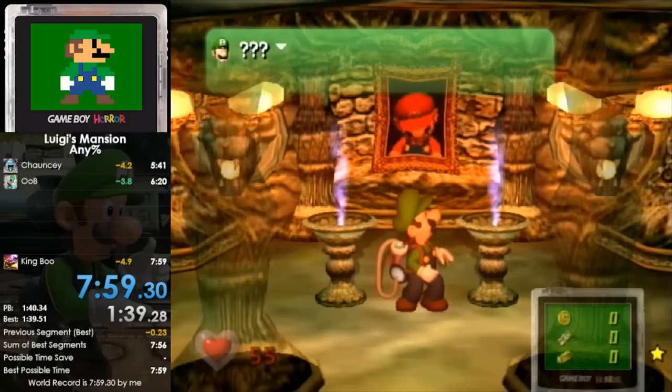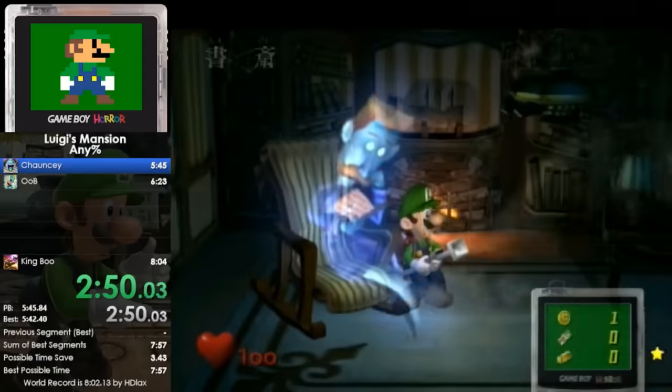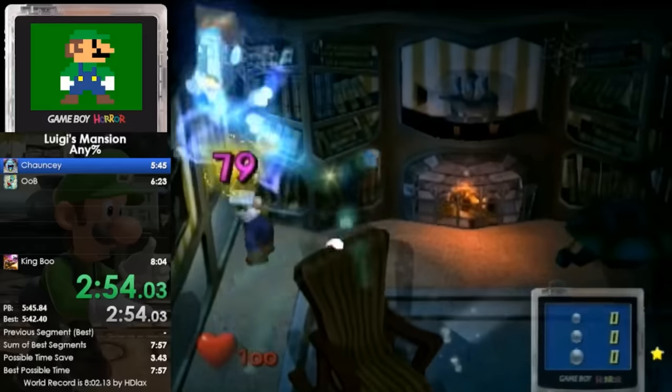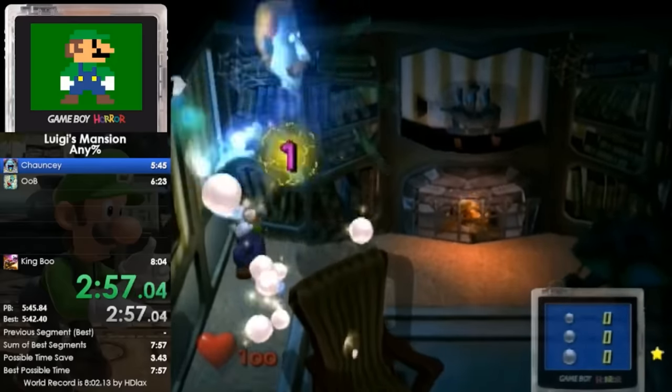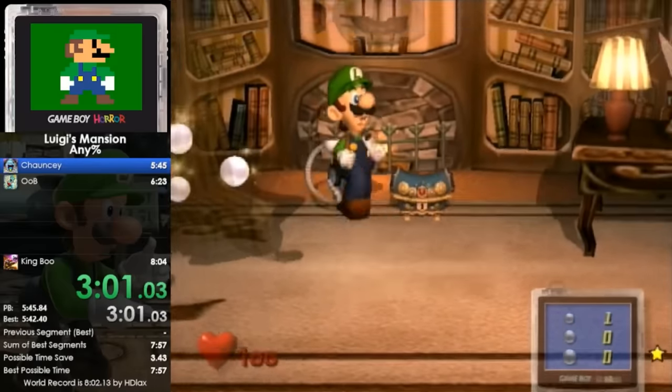He had done it. Pablo became the first person to beat Luigi's Mansion in under 8 minutes — the final minute barrier this category may ever see. This is one of the greatest milestones achieved in speedrunning in 2022, and I wish this achievement got the praise it deserved as it happened, and I hope this video can make this story more well-known.